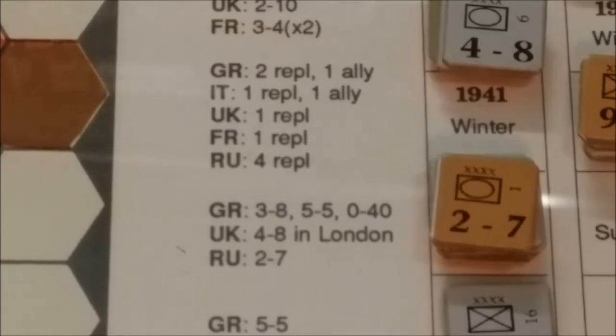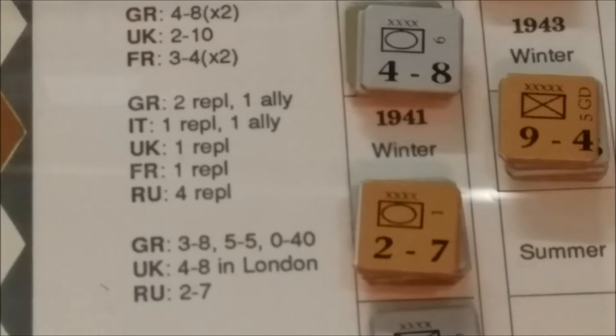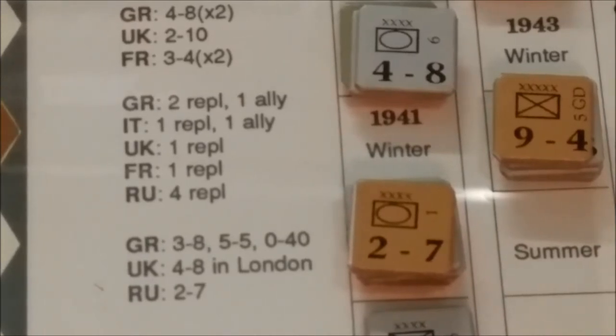Back to the sequence of play: we have reinforcement phase, movement phase, combat phase, and supply phase. In the reinforcement phase, units appear as indicated on the turn record track. So Germany, coming out of the 1941 winter turn, will get a 3-6, a 5-5, and a 0-40 unit in Germany. The UK will get a 4-8 in London and the Russians will get a 2-7.